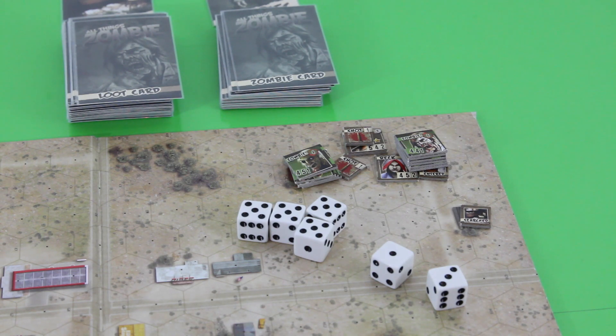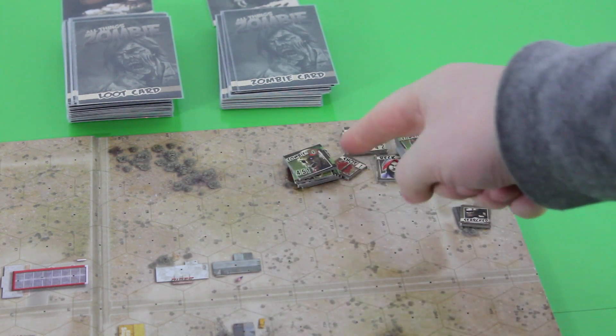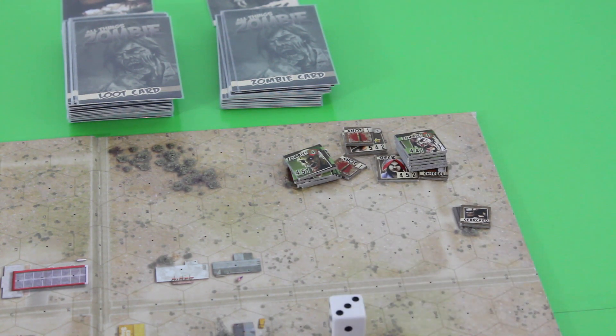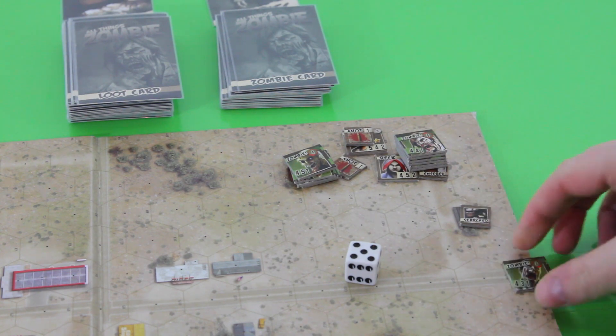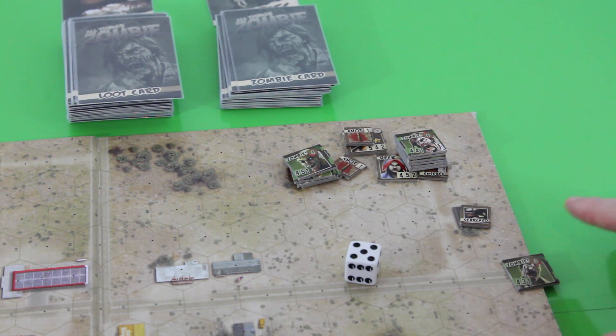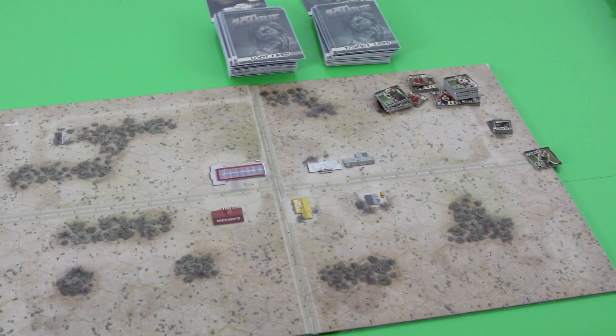End of round: we resolve the shot markers. Rolling for Back's marker — a 3, so no zombie. Rolling for Tonya's marker — a 5, so another zombie is generated. He's placed five spaces away and only has movement of three, so we still have some time. That wasn't too bad overall — we were really extremely lucky. I'll end my playthrough for today.